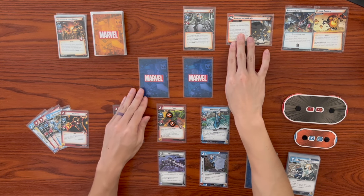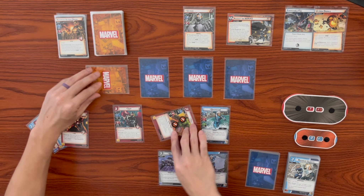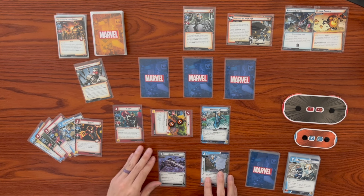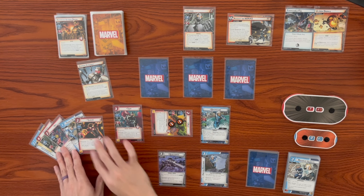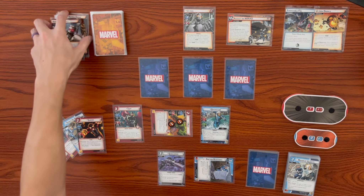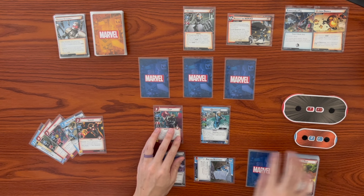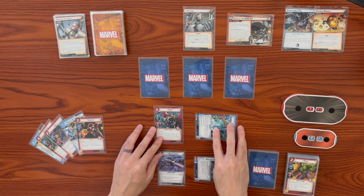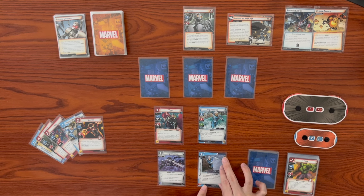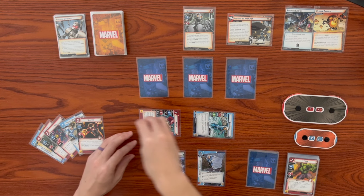Ultron attacks us, we get another drone minion. He hits with a base of five plus a face-down boost card. The boost card says choose to either spend a physical resource or put top card of your deck into play as a drone minion. We spend a physical resource - using Friction Resistance - so we don't get another drone. Ultron does five damage and knocks out Hulk. The minions attack: first drone hits us for one, we defend and trigger Super Speed to ready up. Speed Demon hits us for two, dropping from five to three. Last minion hits for one, Thor blocks. We're barely alive with one hit point.